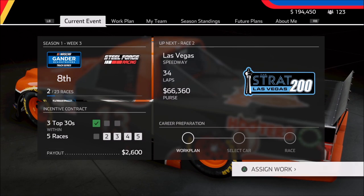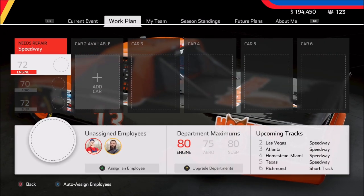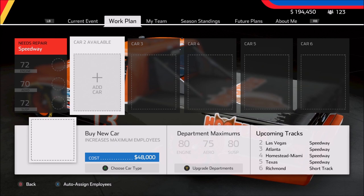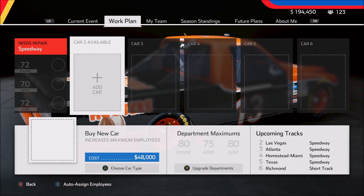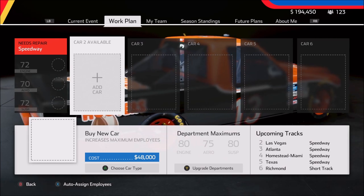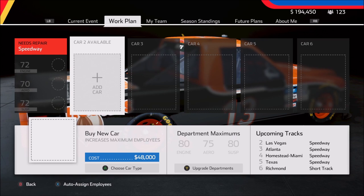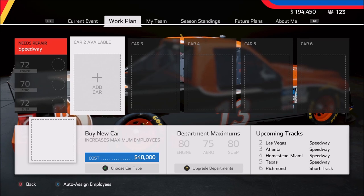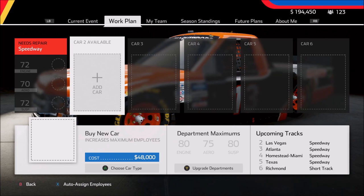With those housekeeping matters under control, let's talk about how we're going to spend some money. Coming over to our work plan, one of the things we discussed in the previous video is how we're going to need to purchase an additional car at $48,000. The biggest reason — really two reasons: it gives us the ability to hire two more employees, which will really help us as we continue to increase the maximums for engine, aero, and suspension. Also, we need two chassis so we're not using the same one over and over, which would reduce ultimate performance.